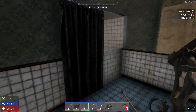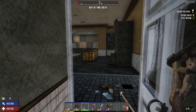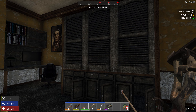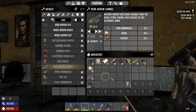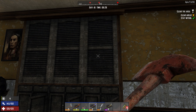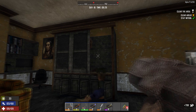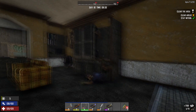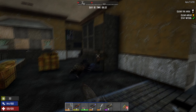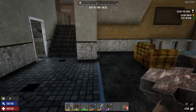The Zeds are hiding in the bathroom — bathroom's clear. The zombies are going to jump out of the stupid closets and cabinets. Ha! You tricksy zombies. There's another one in there. Oh, you dirty dirty zombies. Love it — the sledgehammer's nice. Bookshelf — I definitely want to loot that.